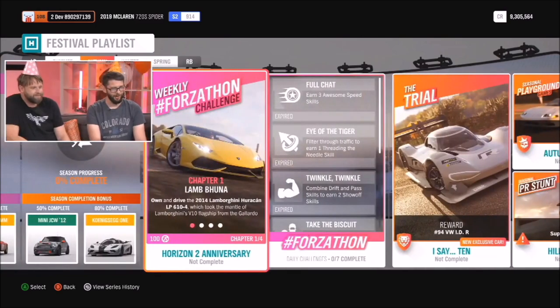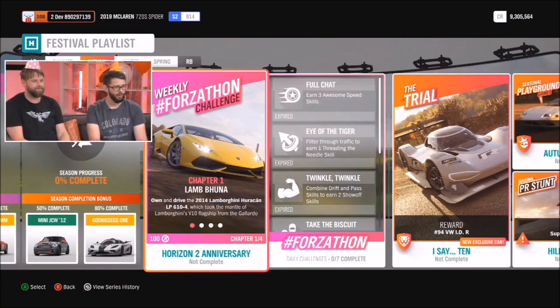Week 2 is all about Horizon 2. We've got the Hurricane, the cover car from Horizon 2. This week from the festival playlist you'll be able to pick up a John Cooper Works Mini and the Koenigsegg One:1. The Mini hasn't been out since Mini Month of May, which was Series 9.